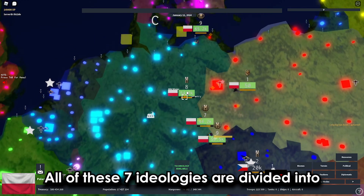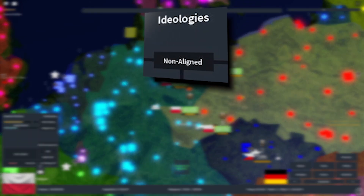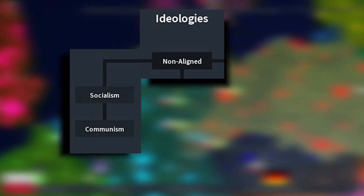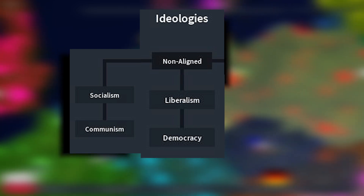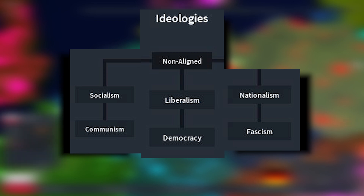All 7 ideologies are divided into 3 different groups. The top one is non-aligned, the block to the left is for socialism and communism, the block in the center is for the freedom voice — liberalism and democracy — and the block to the right is for the nationalistic and fascist voice.